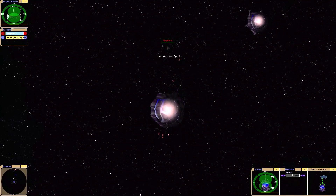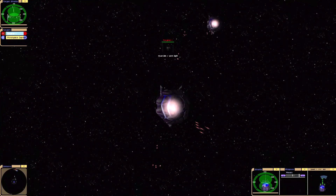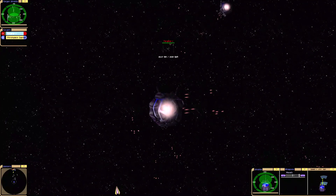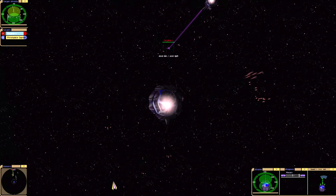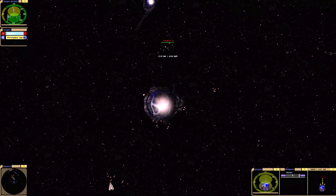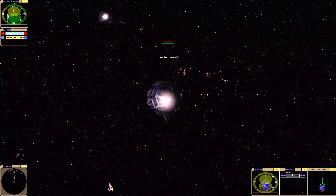Now, where we meet the third space cruiser. A lot of weapons are missing. This is a point — the third ship is a much faster ship.